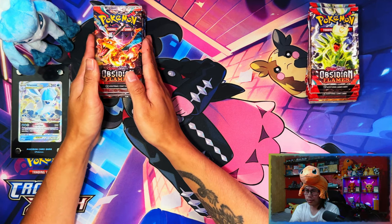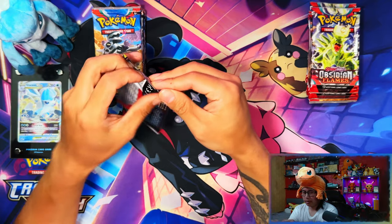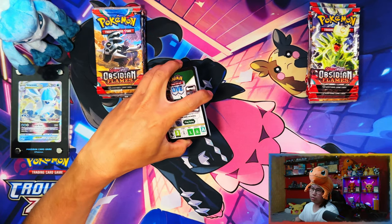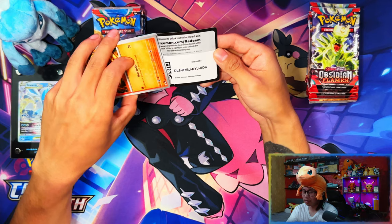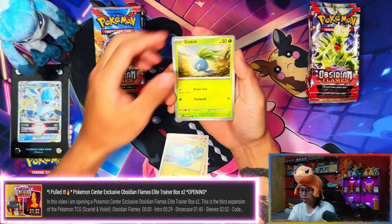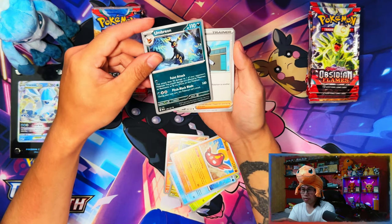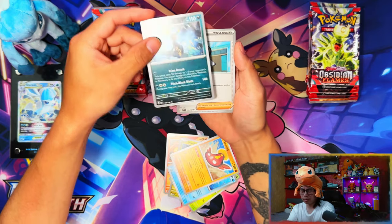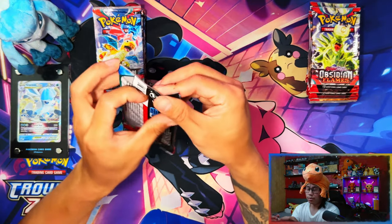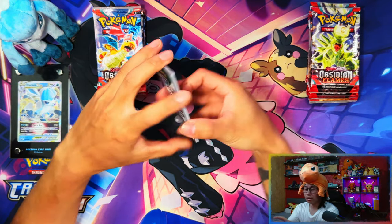The left side is the Pokemon Center one and the right side is retail. I've already done the opening for two Pokemon Center Elite Trainer Boxes in my last video — I'm going to spoil it now: I already pulled an Umbreon, 500 quid! If you haven't watched that video first, I suggest you go back and watch it just to see my reaction. Umbreon lovers, big play!